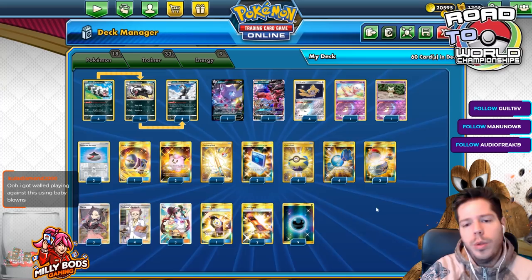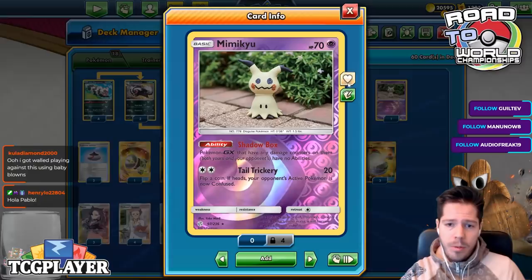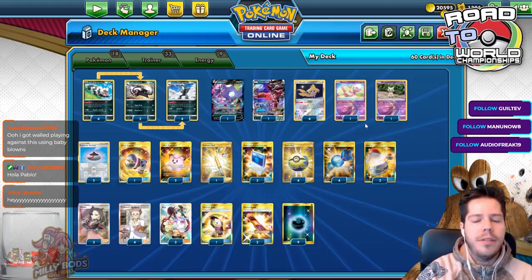We have Jirachi for consistency and Mew for bench protection — Mew's Psy Power also adds to the damage counters you're placing, which is very nice. And we have Shadow Box Mimikyu to turn off any abilities we can and punish decks not playing Stealth Hood, like Mew 3 decks.